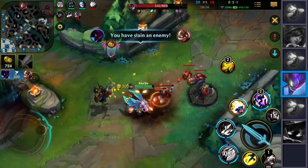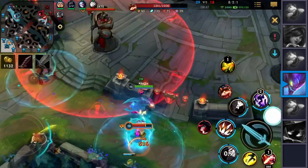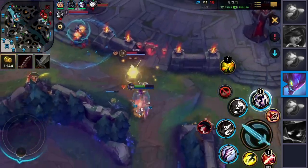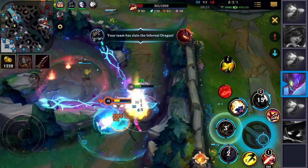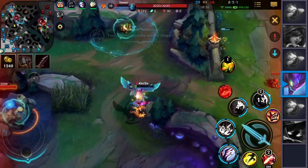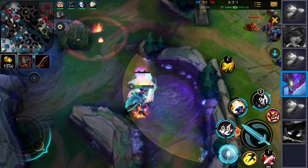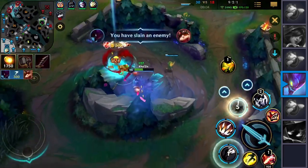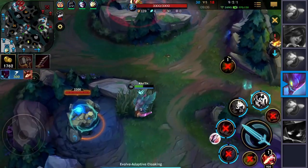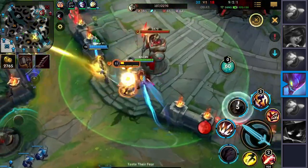Now let's quickly talk about Kha'Zix's laning phase. In the early stages, you cannot do much apart from spamming your second ability. Clearing the wave is your primary objective as you want to hit level 5. After that, you can finally start being the toxic champion you are. Nonetheless, there's another way of playing Kha'Zix in URF — you can just play him in the jungle and speed clear to gain levels. You want to gain as much gold as possible and then punish the enemy with your champion's insane damage output.